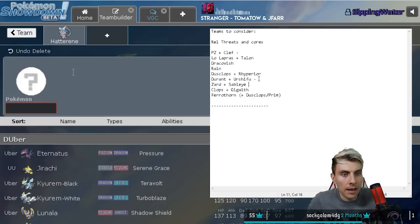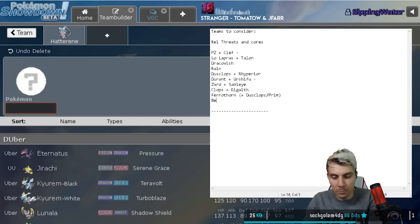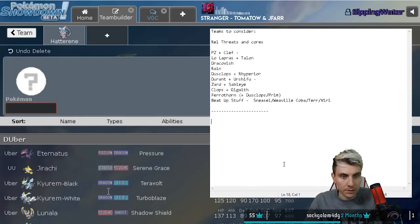Stalobast - a very good support Pokemon - and without the checks it had in the previous format, it has a lot more free reign to do what it wants. Dusclops, Gigalith, and Terrakion as well - Terrakion with Beat Up stuff - if you don't respect it, it will just run through you. I like the Cobblion, Sneasel, Weavile, Terrakion core. They've even got Virizion, which has potential given how few grass types are in this format.